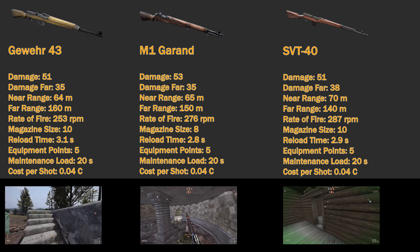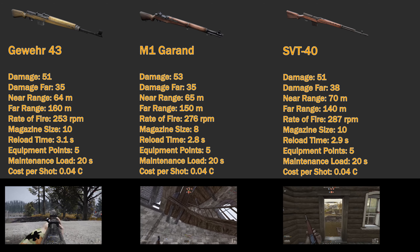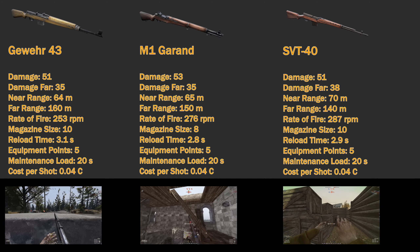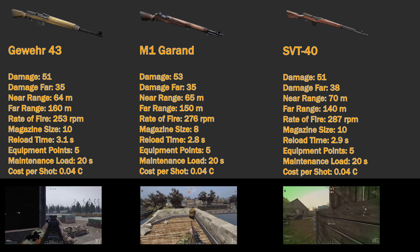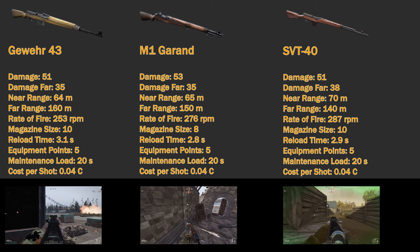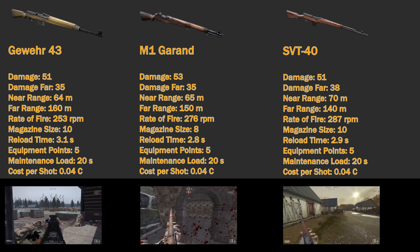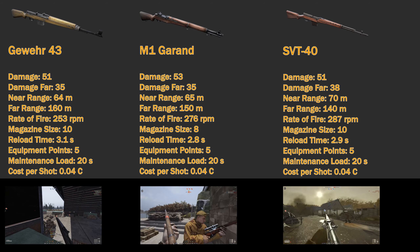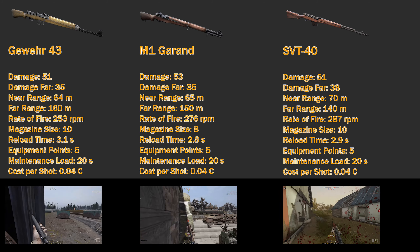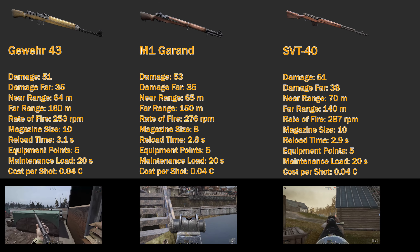Now going over the stats, I'll talk about the Gewehr 43 first. It does 51 damage at 64 meters and 35 at the far range of 160 meters. It has a rate of fire of 253 rounds per minute and a magazine size of 10. Its reload time is 3.1 seconds. It requires 5 equipment points, the maintenance load is 20 seconds, and the cost per shot is 0.04 credits.